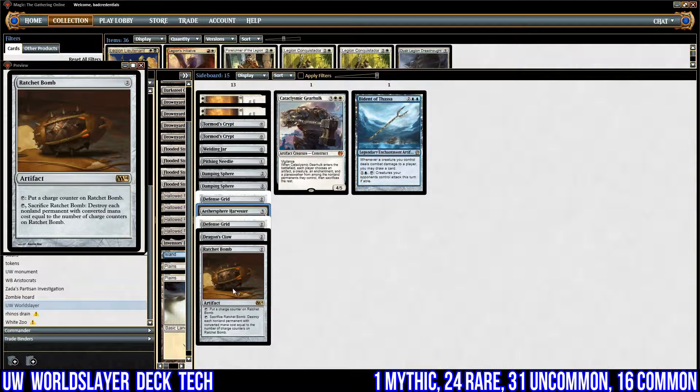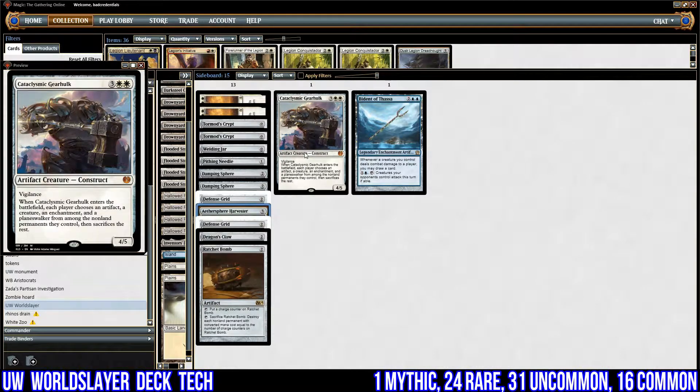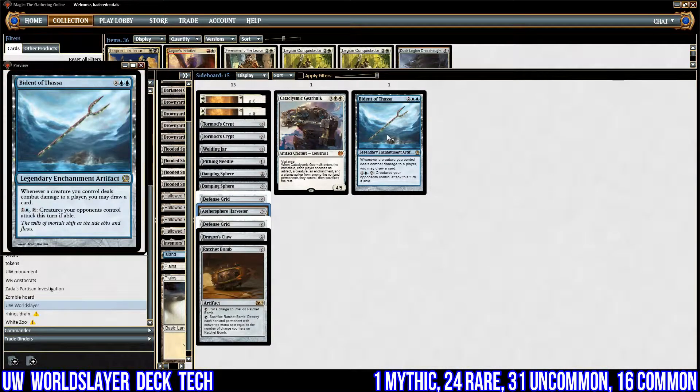We have one copy of Ratchet Bomb — basically Lingering Souls just ruins our life, so we need something to get rid of all those tokens. It's an artifact and it's exactly what Ratchet Bomb does. We also have one copy of Cataclysmic Gearhulk, which is good against token decks — we can have them pick the best stuff they want to keep, one of each, and destroy the rest. If we have it in hand we can play around it and manipulate our board to get the most value. Plus it's a 4/5 with vigilance — not bad.